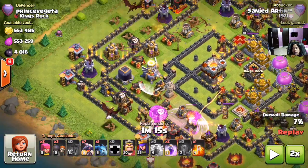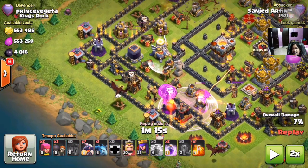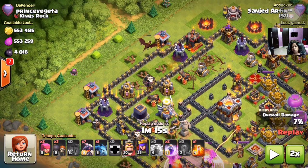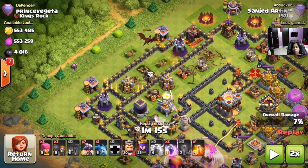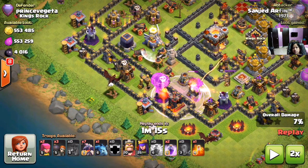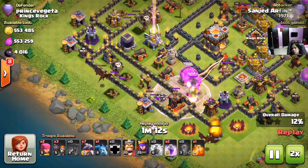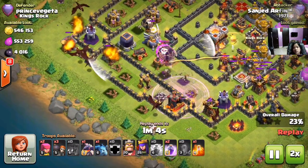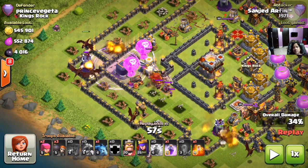Now he is dropping down his rage spell to kill that air defense, so two of the air defenses will go totally down. Right now we can see two air defenses are down, and he has sent three of his dragons. He is also sending the dragons from corner to corner because he is trying to clear the corners so that he can drop all his dragons on the center.